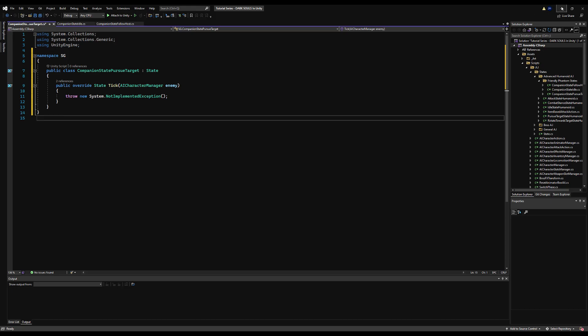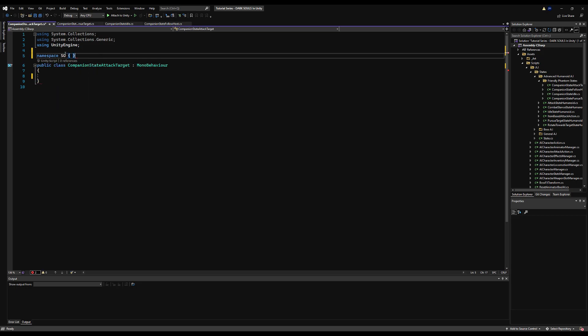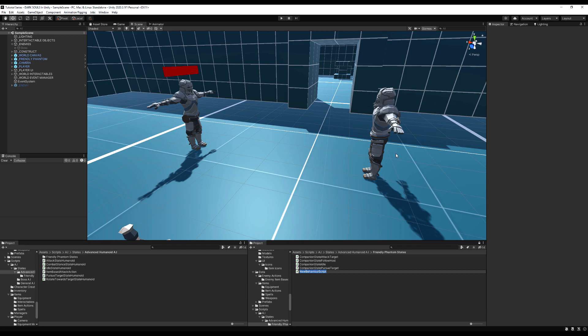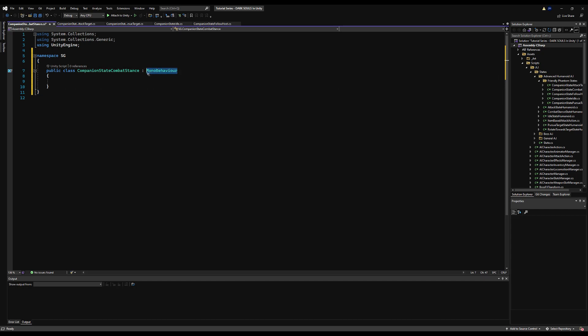We still need attack now and combat stance state — I believe that's all we have remaining. They're going to behave very similar to the regular AI logic. The differences will be if the companion gets too far away from the player or host. I just made the companion state combat stance script and the attack target script, so let's call in our overrides and on all of these scripts, just so we're not getting an error, I'm going to type in 'return this.'